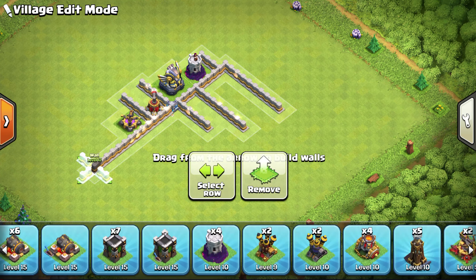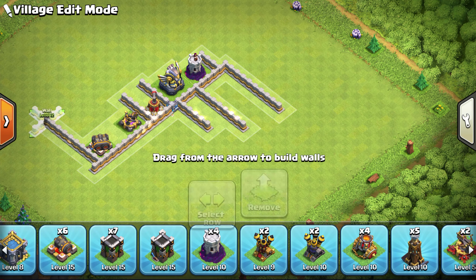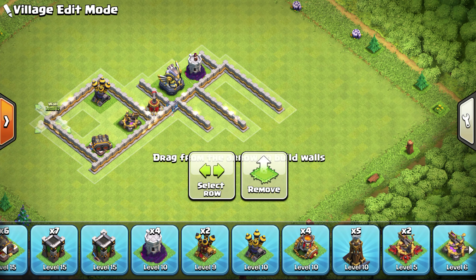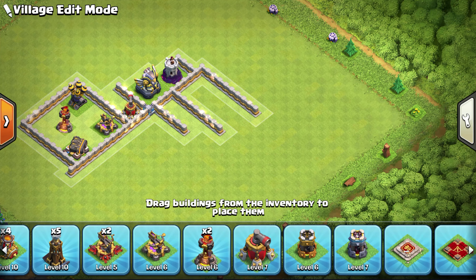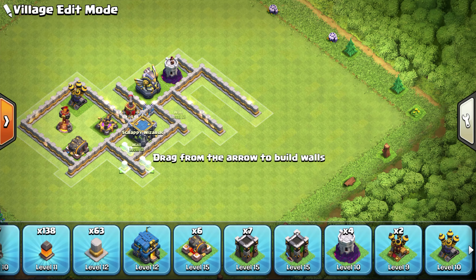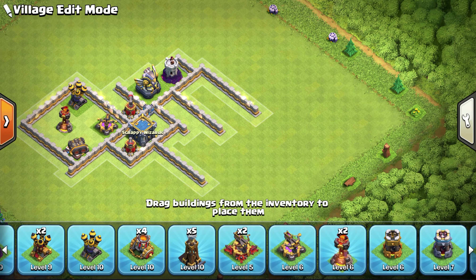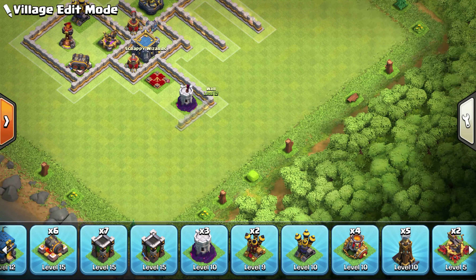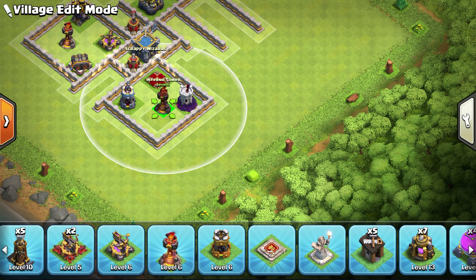Now let's talk about traps and Tesla placements. If you watched any of my other base building videos, you'd know that I give you the base with and without the traps. But I recommend that you place the traps on your own. If you take this layout and place your traps and Teslas yourself: one, you will learn a little bit about base building, and that's always a good thing. Two, your base will be unique. So if somebody watches this video, they're still not going to know where your traps are.